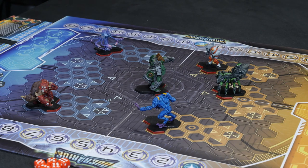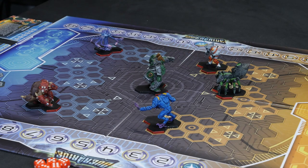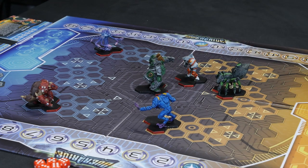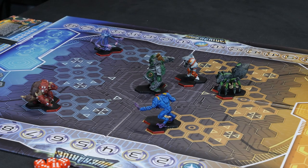You might also want to extend your run. Say I've moved four hexes but I can't quite get to Scarathon — I might want to extend. You can do something called a dash. Now that is a test — a speed test in this case. The way tests and dice rolls work is fairly standard across the board.